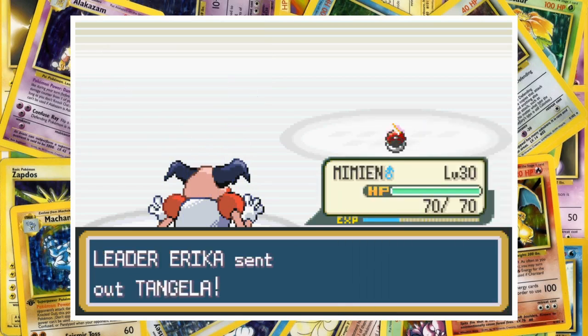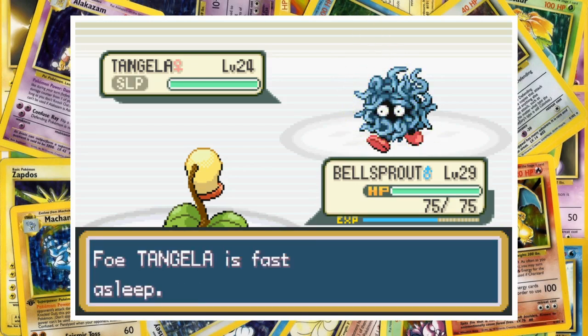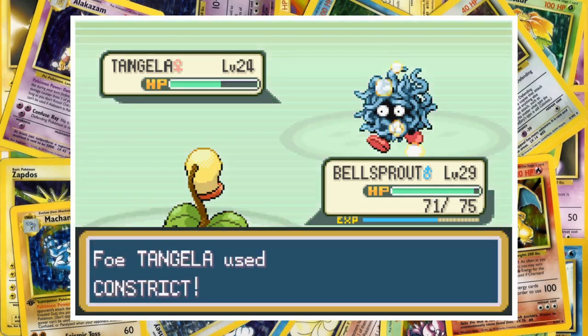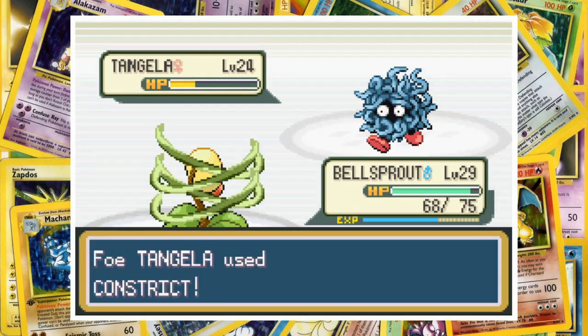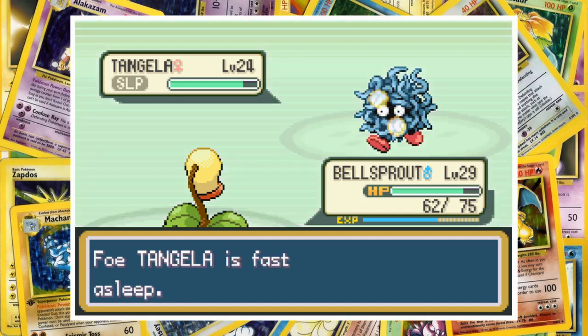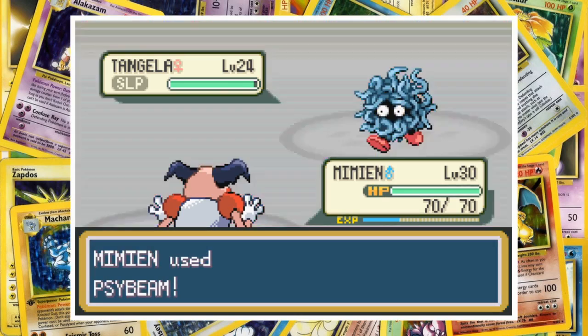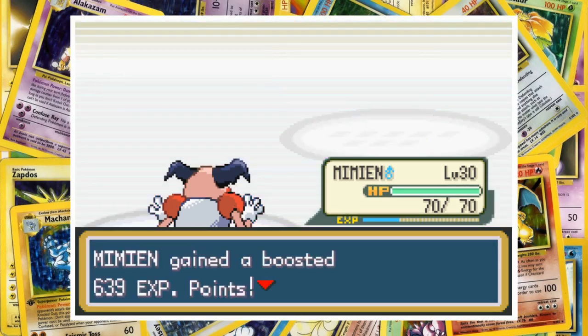Tangela is Erika's second Pokemon, and we switch into Bellsprout. For the next two minutes, basically nothing happened. It was essentially that Metapod versus Metapod matchup, because once Tangela used Ingrain, there wasn't much we could do. Bellsprout was using Sleep Powder and Cut, but Tangela was constantly healing up. Slowly but surely Bellsprout whittled Tangela down into red health, but Erika used a hyper potion. After one final Sleep Powder, I decided she'd won the Battle of Stubbornness and switched back out to Mr. Mime. One Psybeam cut down the sleeping Pokemon, and made me wonder why I'd just wasted two minutes of my life.